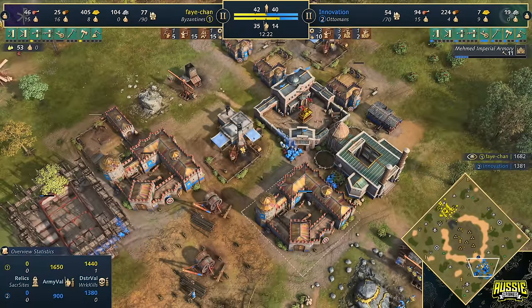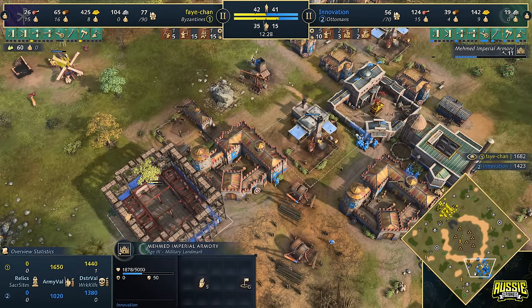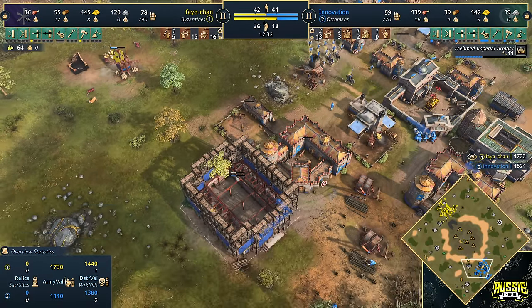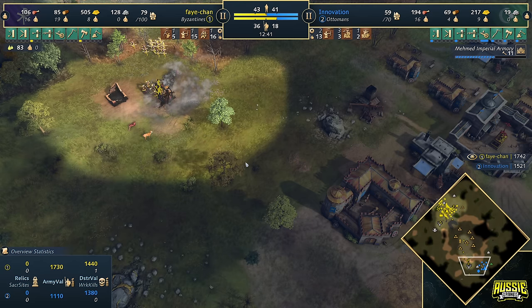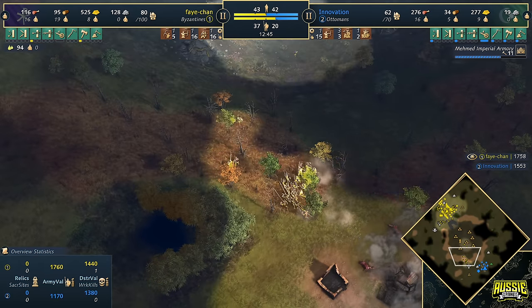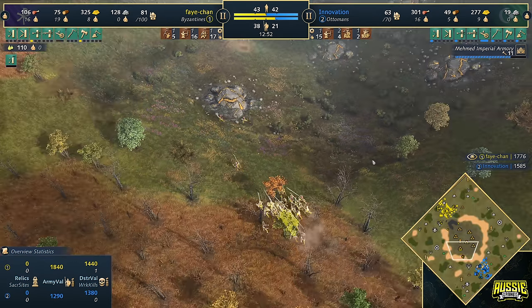MIA now coming up and this position is leaving a lot to be desired. One of the big rules I like to follow with the MIA is always next to the town center. If your opponent pushes you right as you're aging up, you're going to be in a really tough spot — especially if Faye spots this out. You're going to have to cancel that MIA and think about moving it somewhere else. He's lucky — Faye's thinking about it. That could have been real bad for Innovation.